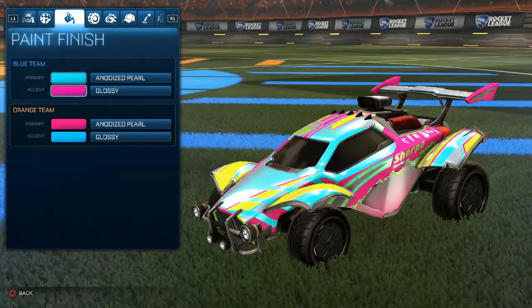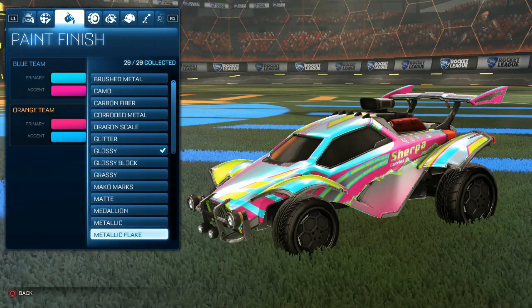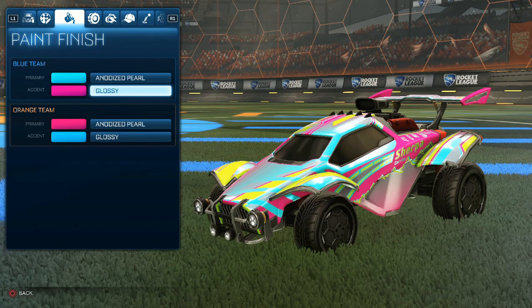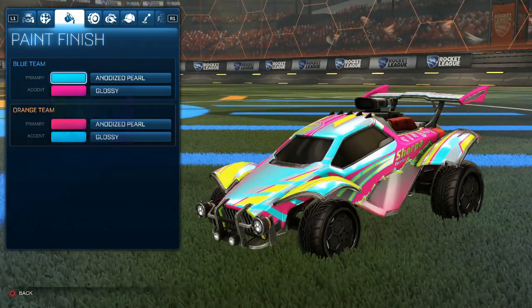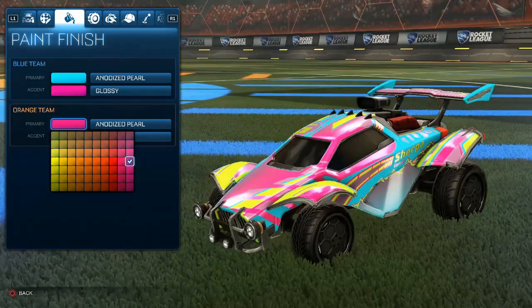I found out it was Anodized, so we use Anodized for the primary. For the secondary it's not really important — just stick to Glossy, since Matte gives a weird texture and Glossy leaves it really clean. Anodized also works for the secondary. The color is the lightest Sky Blue, almost turquoise — I think this is turquoise. Then we have Neon Pink, just like on the first Cobalt design.